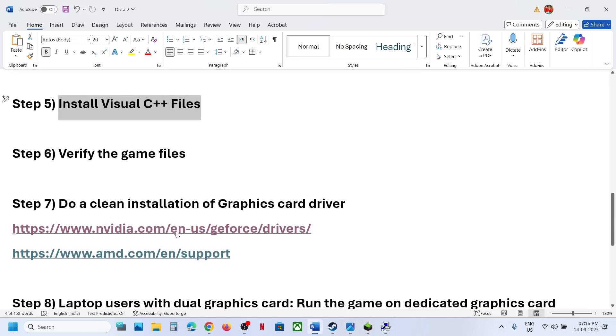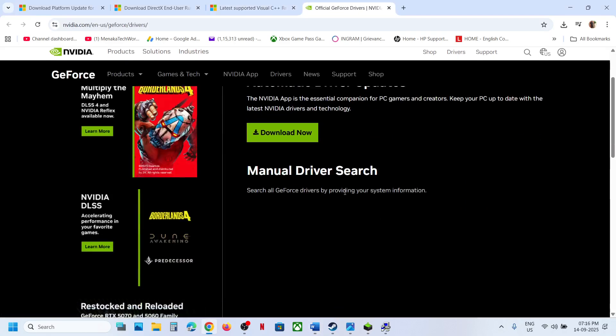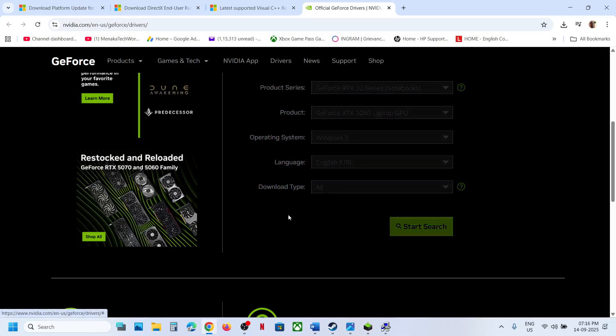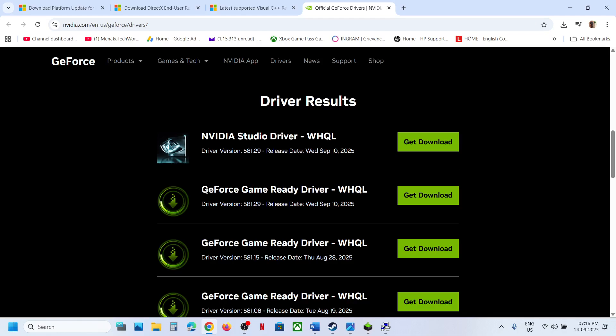If still not working, perform a clean installation of your graphics card driver. If you have an NVIDIA card, go to the NVIDIA website; if you have an AMD card, go to the AMD website. Select your graphics card and operating system, click Search, and download the latest GeForce Game Ready driver.